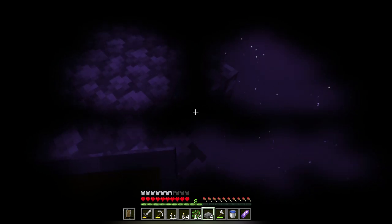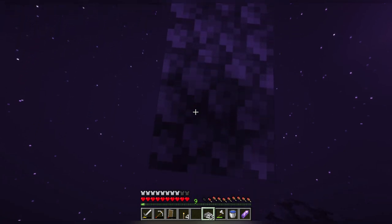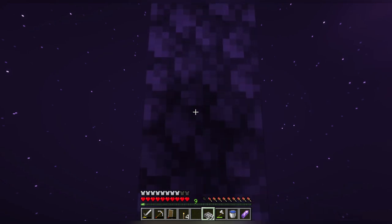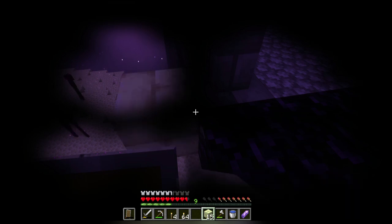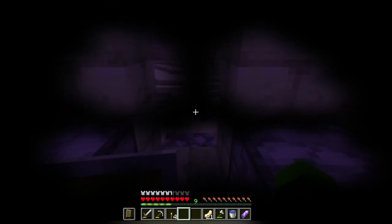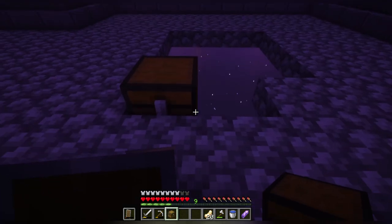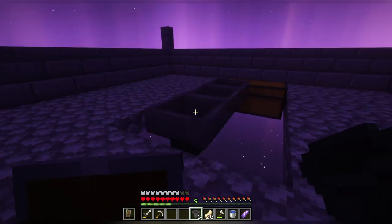Once I finished inserting the walls and everything, I then started to build a platform where I would basically farm the endermen and their ender pearls and experience points. My creative loop took over, and it had to have a little house area — a little safe spot — so that people can come over here and see the farm for themselves. I also decided to go back home to get the chests and hoppers needed to collect any stray ender pearls that may fall from the farm.